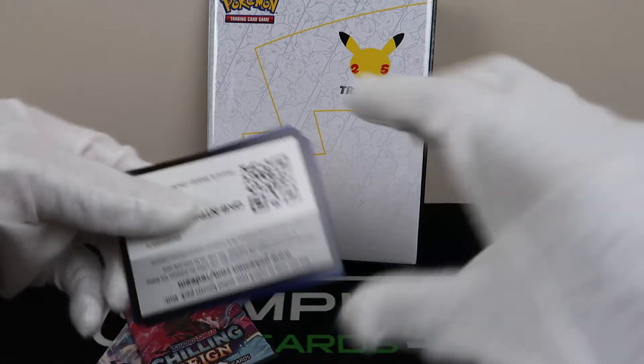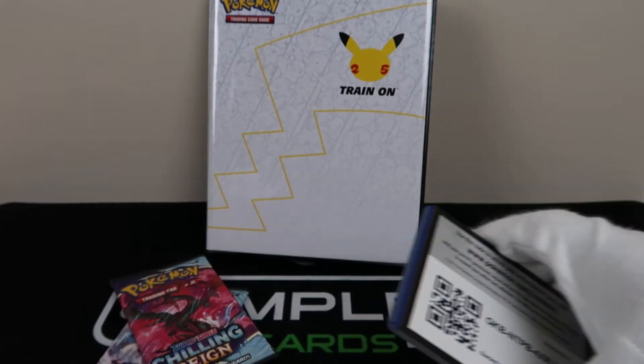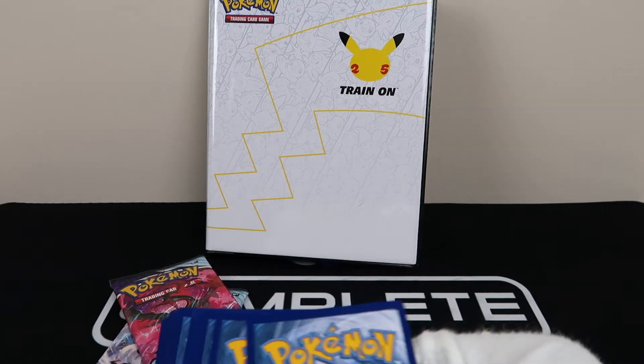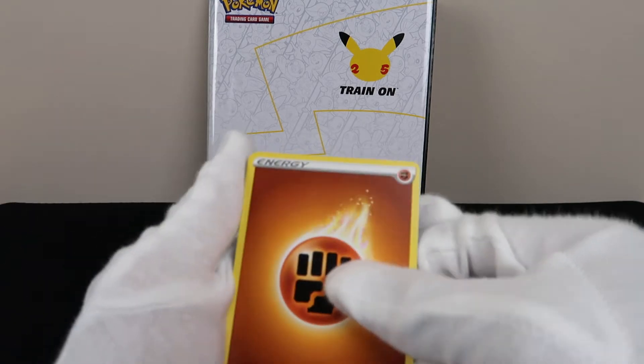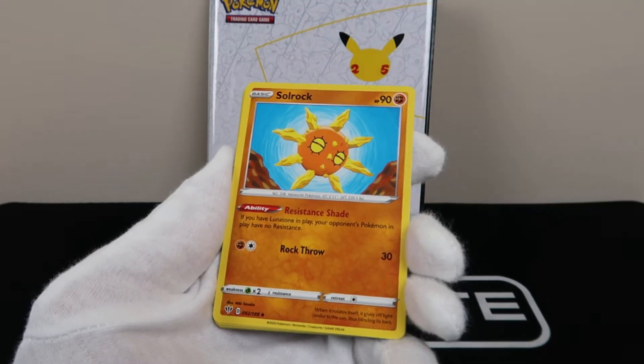Code card is on the back. Darkness Ablaze — that's the Charizard set. If we get the Charizard in this, that would make the day right now, because all that Evolving Skies is just heartbreak after heartbreak hotel.